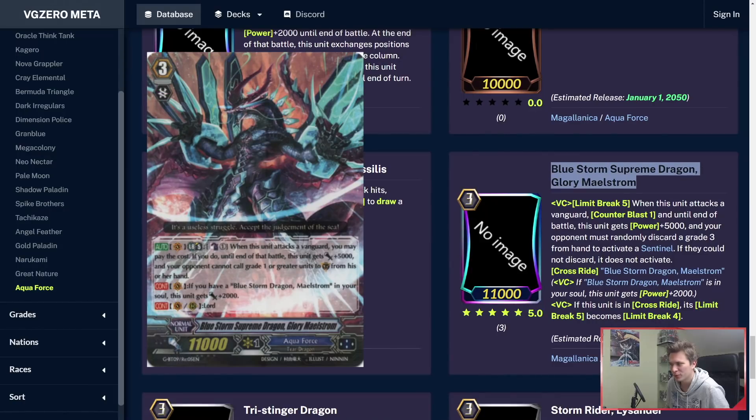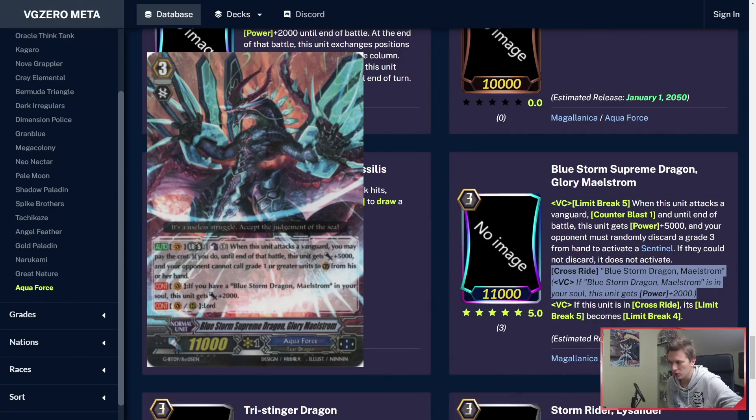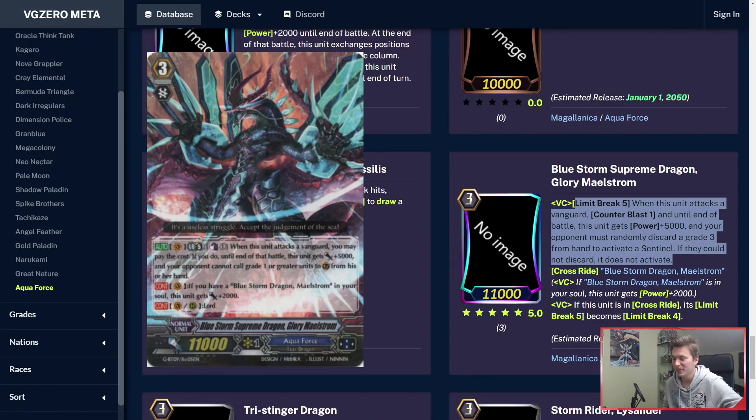Blue Storm Supreme Dragon Glory Maelstrom — I was really wondering how they would buff Glory Maelstrom in this game, and it's a very cool buff. First things first: if he's in Crossride, Limit Break 5 becomes Limit Break 4. Crossride: if you have Maelstrom in your soul, he's 13k. Limit Break 5: when this unit attacks a Vanguard, Counterblast 1 and lots of battle — gets plus 5k power. And your opponent must randomly discard a grade 3 from hand to activate a sentinel. If they could not discard, the sentinel does not activate. So instead of just saying no PGs, your opponent needs to keep grade 3s in hand — otherwise they cannot use their perfect guard and will lose that grade 3. It's very tactical — you can just keep more grade 3s in your hand to avoid the glory.